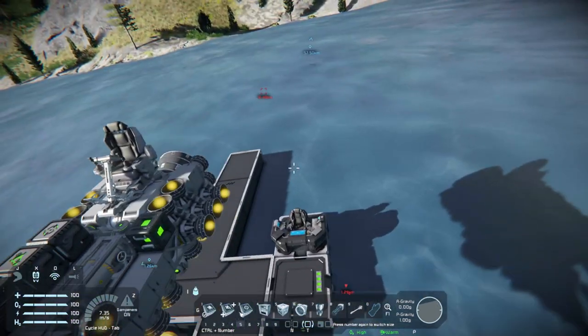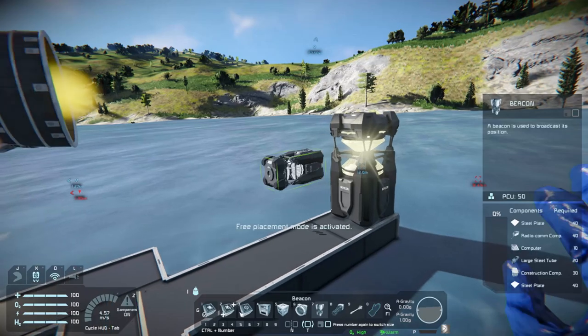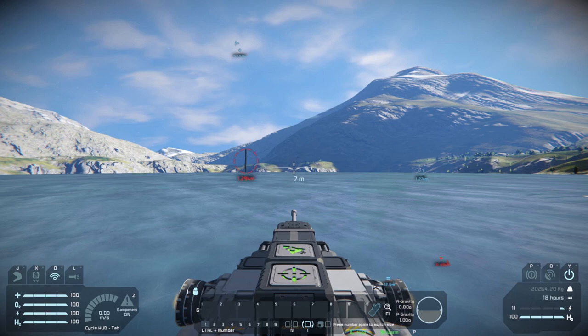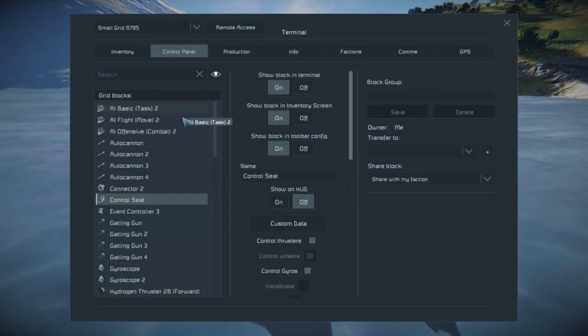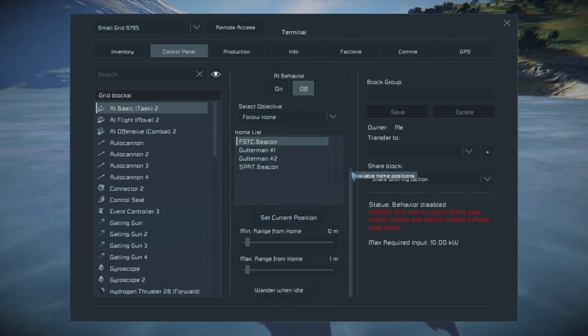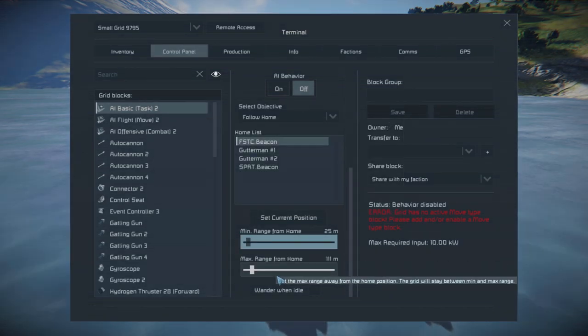I almost forgot — we're gonna need a beacon on the launchpad. This is so the drone will be able to find its way back again. Then we're gonna go to the K menu, find the AI basic, and set the beacon we just placed on the landing pad as a home reference, like so.